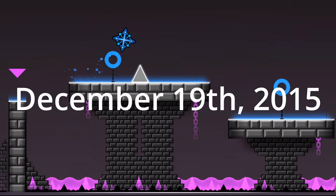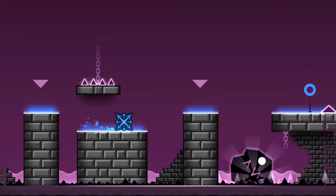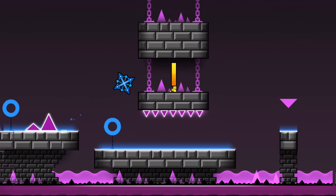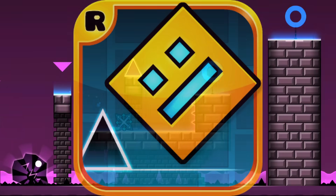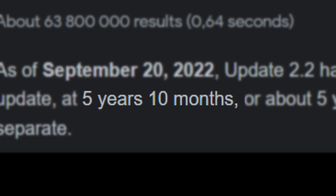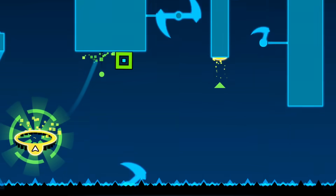On the 19th of December 2015, RobTop released Geometry Dash Meltdown, a spin-off game to show off a few features of the upcoming 2.0 update. This sparked a tradition of making a spin-off game before every single major update, of which there's only been three so far. But I thought today it would be fun to go back and take another look at these spin-off games and see what they're like.